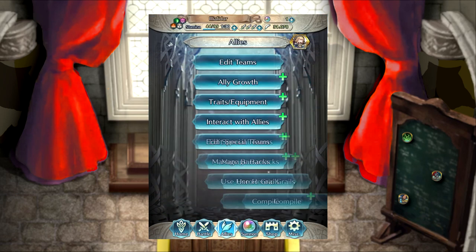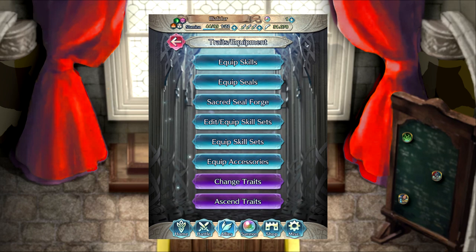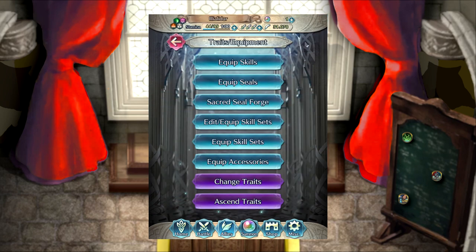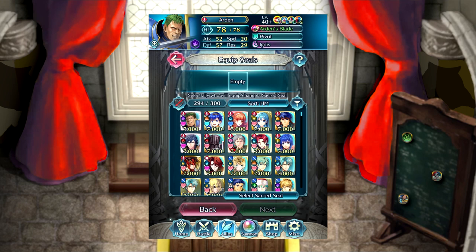The remaining methods involve going back to the Traits and Equipment menu. From any of the six main screens, go to the Allies menu, then select Traits and Equipment from the list, and from there, the first two options may both be used to equip Sacred Seals. If you select Equip Skills, you can find the character you wish to equip a seal on, select them, then hit Next at the bottom right. This will bring you to the Equip Skills screen covered in the last method. However, from the Traits and Equipment menu, you can also select Equip Seals. From here, you have two ways of pairing a hero with a Sacred Seal. Near the bottom of the Equip Seals screen you will see Back and Next options, and just above that you will see either Select Ally or Select Sacred Seal. Tapping that option will allow you to toggle between the two methods. Select Ally brings you to a familiar screen, very similar to the Equip Skills screen.